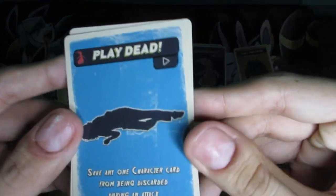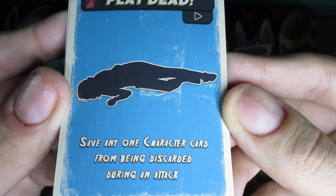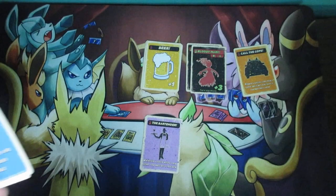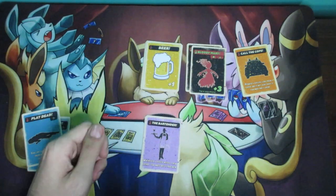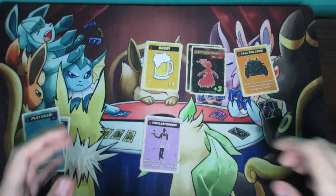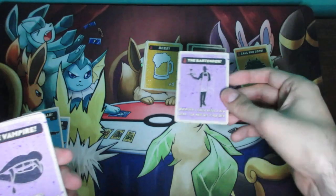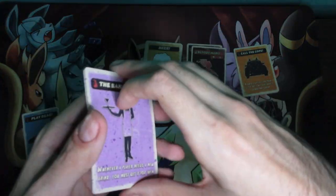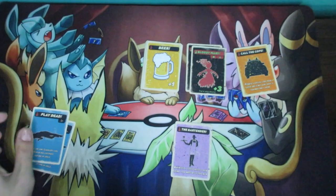The last two cards are just two copies of the same one, which is Play Dead. This one says: save any one character card from being discarded during an attack. One thing I haven't mentioned is that when there's a Psycho Killer or Bloody Mary attack — meaning it's played — aside from all the drinking and weapon cards being played in front of you, character cards are also discarded immediately into the discard pile face up. The one exception is if you have the Play Dead card, because this actually does protect them.